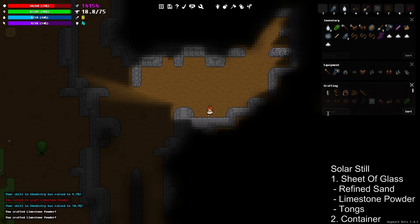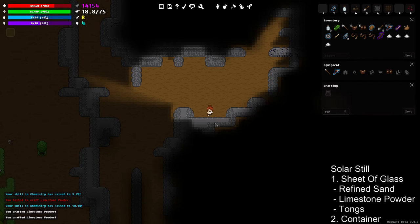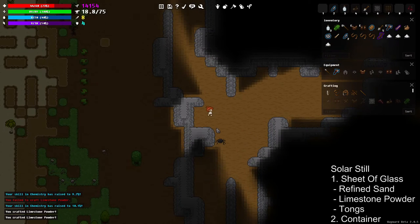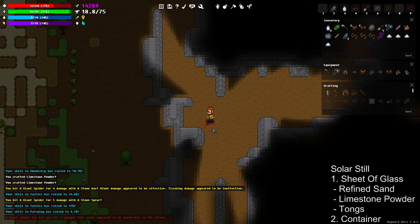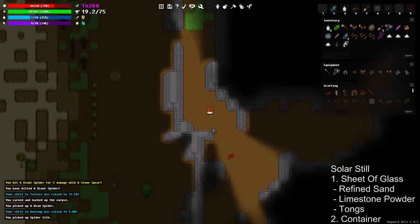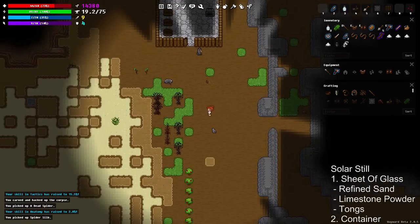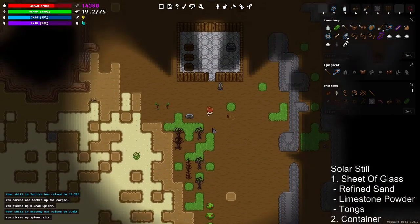The other thing you're going to need is a furnace — that's just eight rocks, so you can mine them out really easily from any wall. Oh, a spider wants to fight me. I'm surprised I didn't one-hit it; I usually one-hit spiders but maybe I'm having an off day. Anyway, the other thing we're going to need...